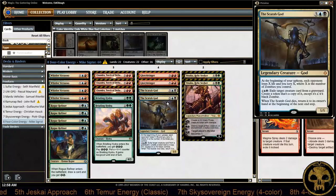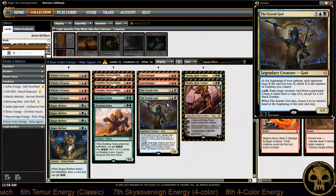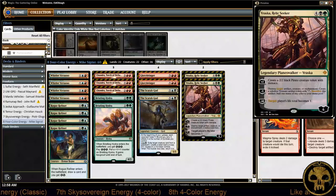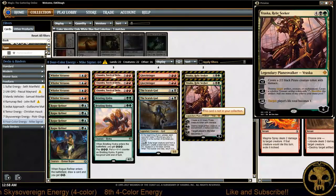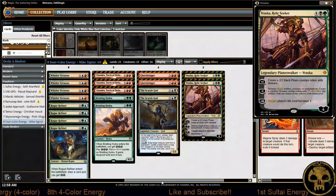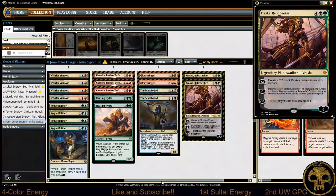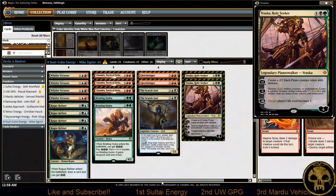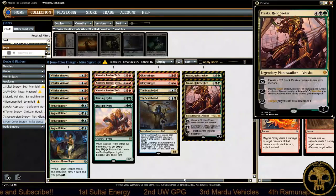The new change to this deck is Vraska, Relic Seeker. Originally, 4-Color was only splashing for The Scarab God. However, they figured if they can splash for The Scarab God and hit the black mana multiple times to activate it, then they can also cast Vraska. That gives these decks a lot more top end, and also gives them a main board answer for artifacts and enchantments — something Temur was always a little weak on. Vraska can really change board stalls with her ultimate and her ability to pick off certain creatures.